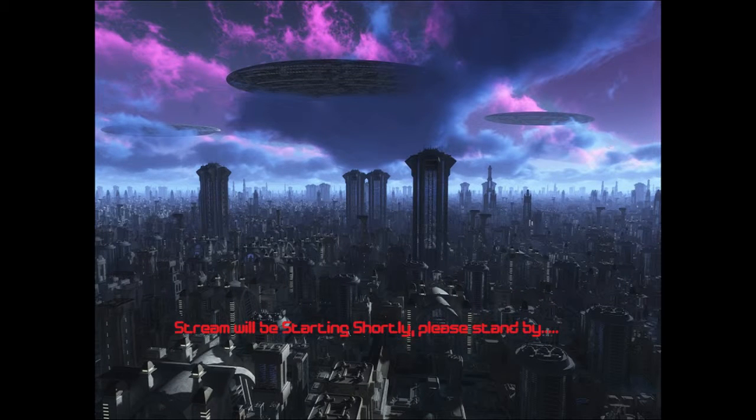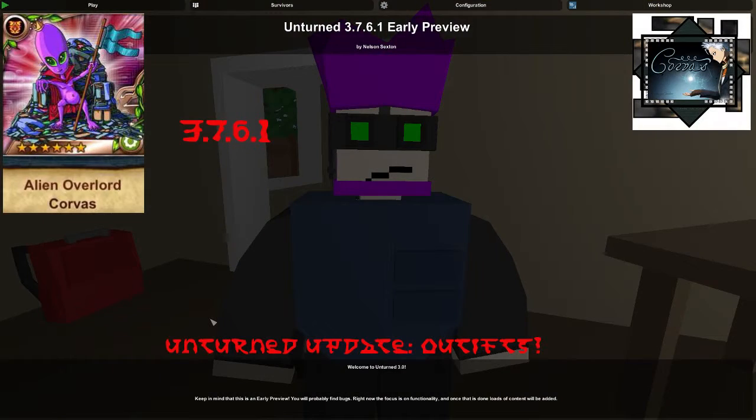Lunar greetings my alien subjects. Don't attempt to adjust your monitors. The Sepericlate Alien Overlord Alien Corvus here, taking over your YouTube airwaves to bring you Unturned Update 3.7.6.0 — now listed as point 1 in the updated game, though I'm not sure what point 1 is. Anyway, let's get into it.